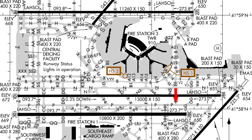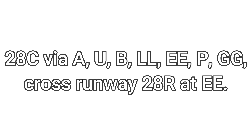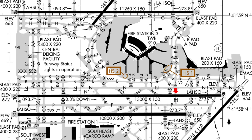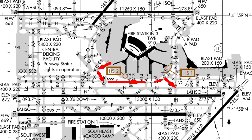At Echo Echo, we're going to be crossing 28 Right, so they'd also add 'cross 28 Right at Echo Echo.' There are also hold short instructions — meaning at, say, 28 Right at Echo Echo, you stop before the runway if there's traffic landing. Ground will usually notice and clear you to cross. If they don't, wait a minute and say 'ground, [call sign], holding short 28 Right at Echo Echo.' They might say 'keep holding' or 'cleared to cross.' You can also hold short at taxiways — for example, 'hold short at November,' and you'd stop on Lima Lima before getting onto November.